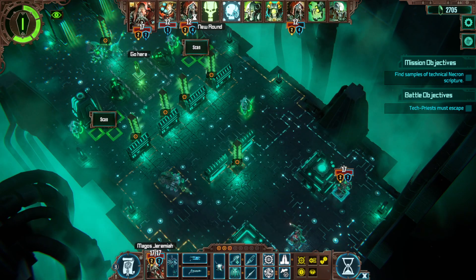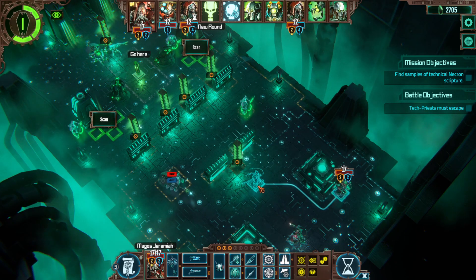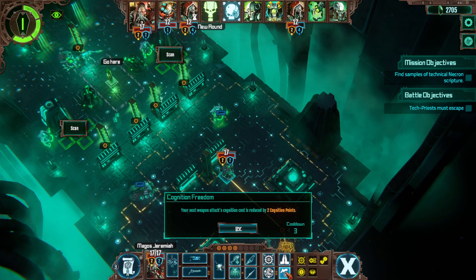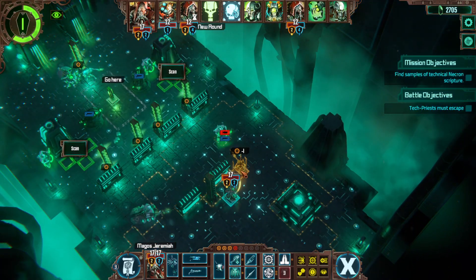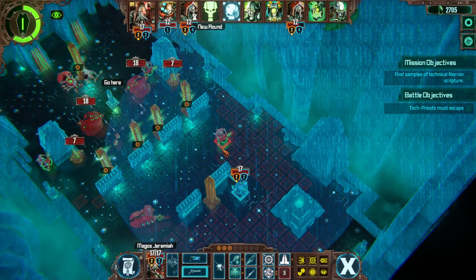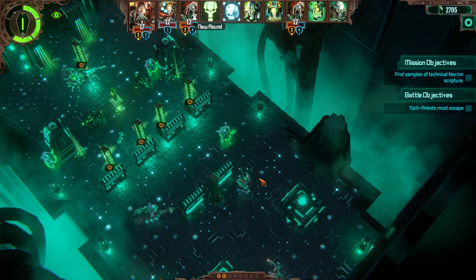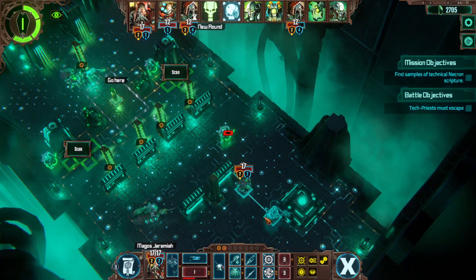I could just walk up to this immortal, whack it with the axe, put up a shield, call it a day. Since I'm going to have to spend a cognition point to get up to that immortal, I might as well pick one up along the way. I suspect this destroyer is not going to fall to a flamethrower attack, even a beefed-up one. So I'm actually just going to shoot at the immortal. I might as well get my damage up on that because I'm going to have to do that anyway for this other tech priest's big flamethrower attack. We'll reveal the immortal stats — lots of physical armor is not great, actually, because it's very difficult for this axe to get through that.